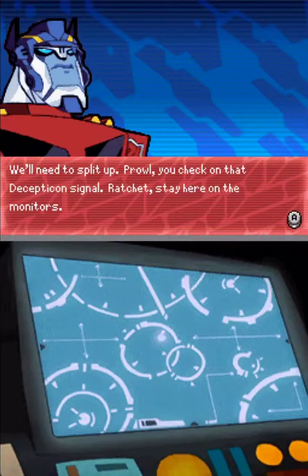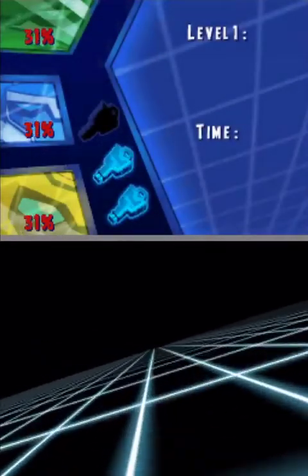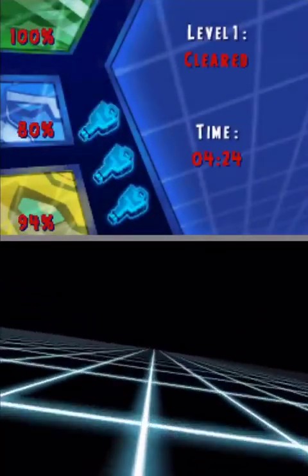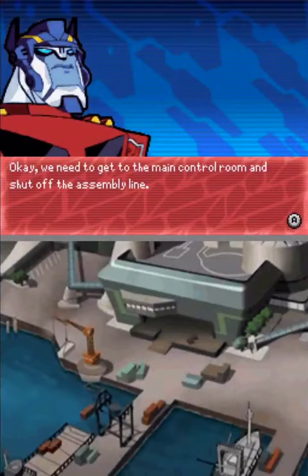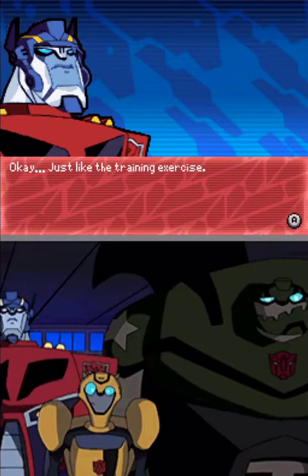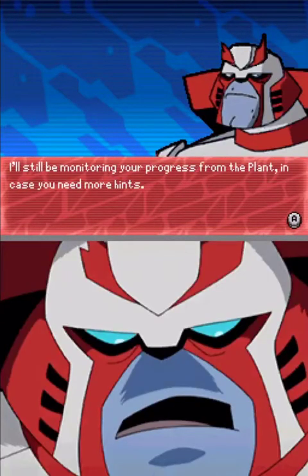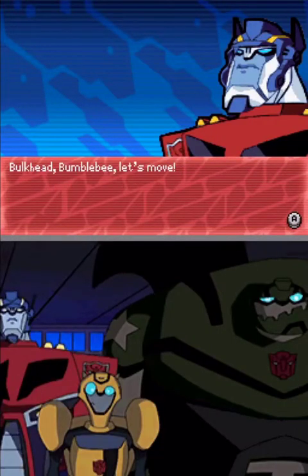We'll need to split up. Prowl, you check on that Decepticon signal. Ratchet, stay here on the monitors. Bulkhead, Bumblebee, you're with me at the robot factory. Let's move. Okay, we need to get to the main control room and shut off the assembly line — not to mention take out all those haywire drones. Just like the training exercise. I'll still be monitoring your progress from the plant in case you need more hints, and I've still got my key in case you need some quick repairs.